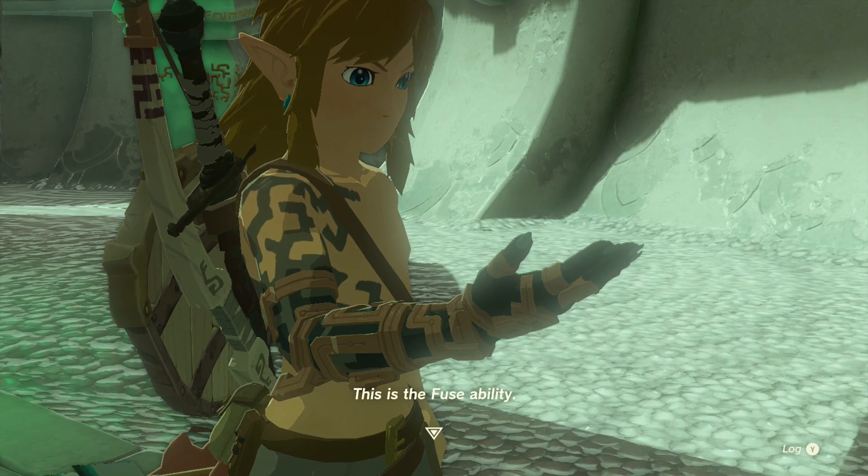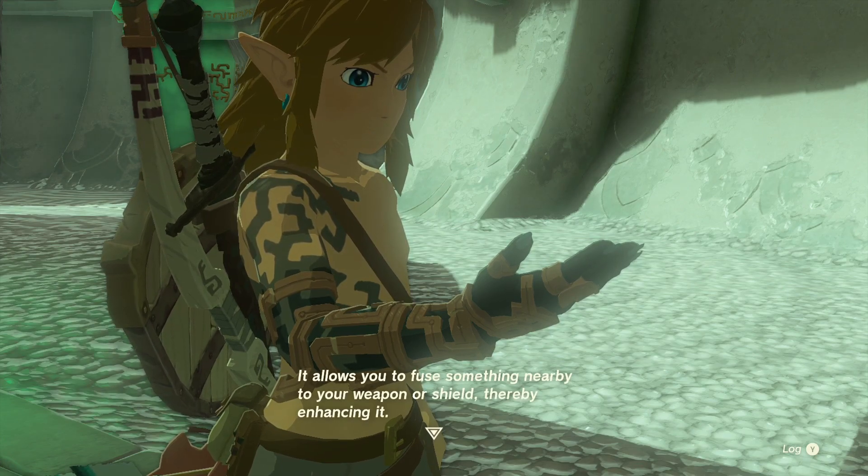This is the Fuse ability. It allows you to fuse something nearby to your weapon or shield, thereby enhancing it.